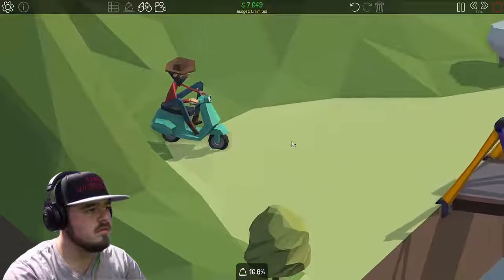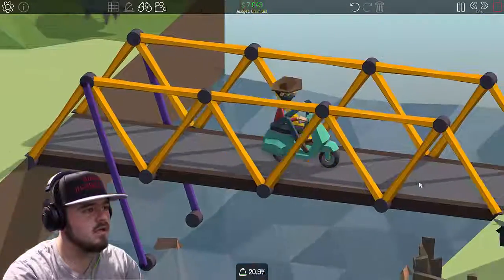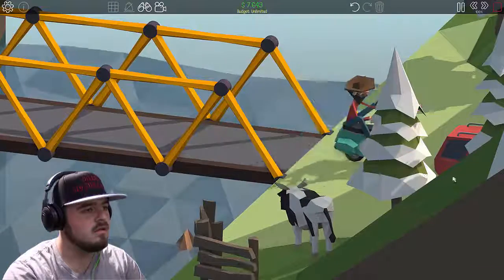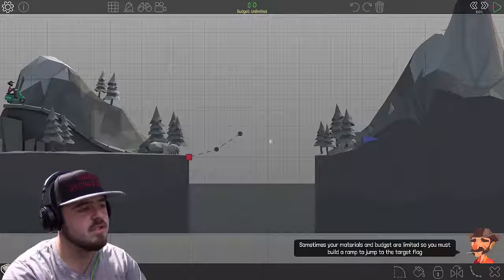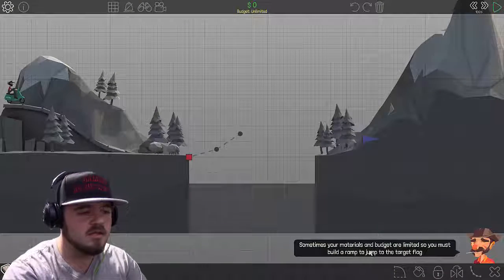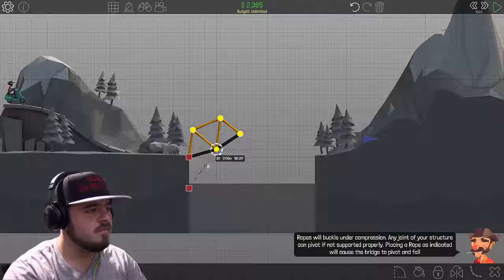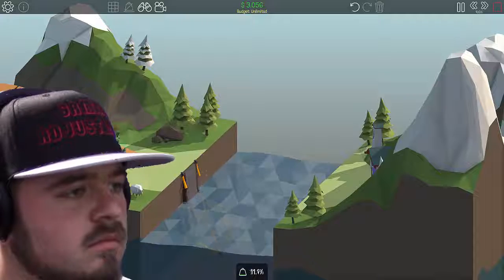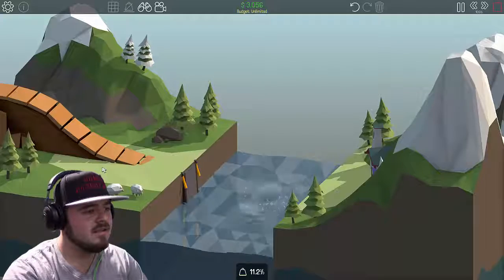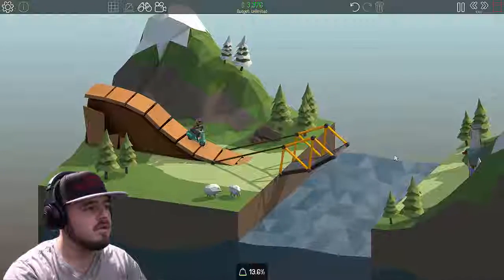This is all on you, sir. Please tell me you got this — you got it, gonna make it — oh, you just rear-ended that guy! Sometimes your materials and budget are limited so you must build a ramp to jump to the target. I need rope — go from here to here — or it's a pipe. What the hell? Why'd you teach me something wrong? Better make it — you gonna make it?